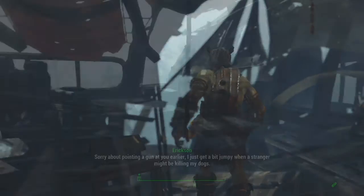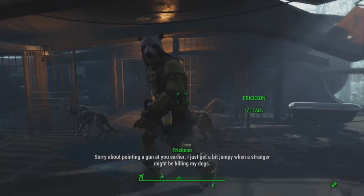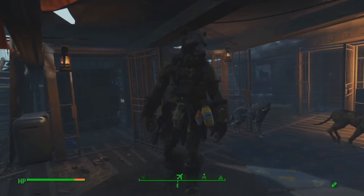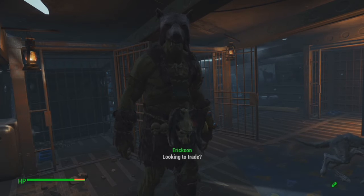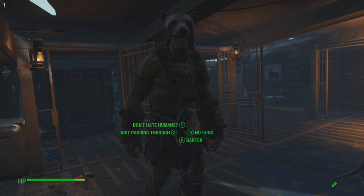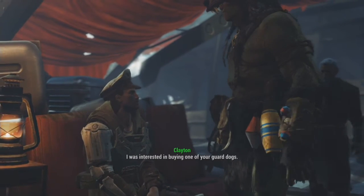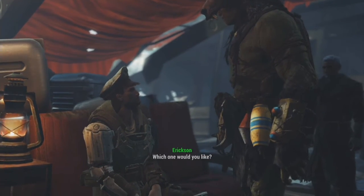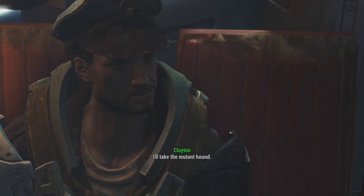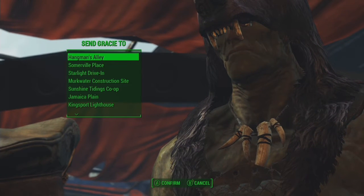He has three dogs available: Duke, which looks like a boxer kind of dog; Mika or something like that, which is a wolf; and Gracie, who is a super mutant hound. You can buy any or all three of them. Once you buy one, they get replaced by a generic named dog — so when I came back after buying Gracie, I could buy another super mutant hound for the same caps, but it didn't have the name Gracie.